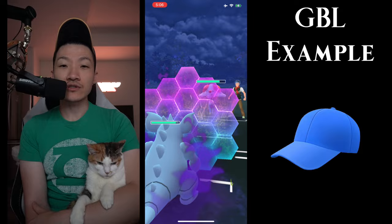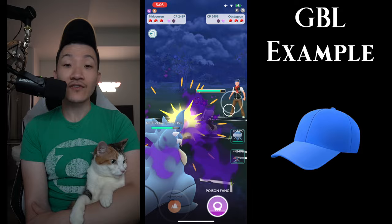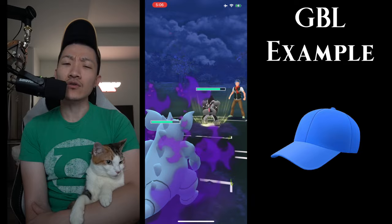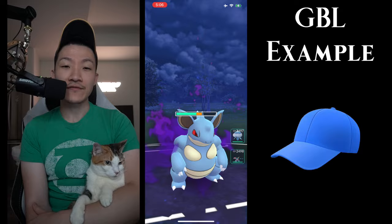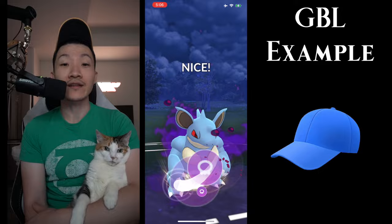Most Tentacrul in Ultra League are not running Acid Spray, so it's pretty safe to say this is going to be a Scald — worthy shield for sure. I do shield the super effective move. Then they come in with Obsecune. I know it's five Counters to the Night Slash, which is typically the move they're going to throw, and in all likelihood they do lose charge attack priority to the Nidoqueen. So I let that first Night Slash go — they do get a boost, a little unfortunate, but it is what it is.